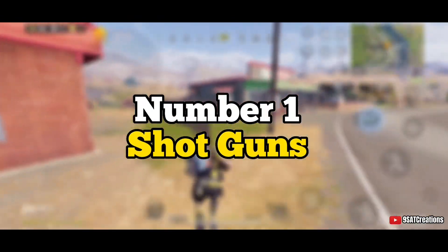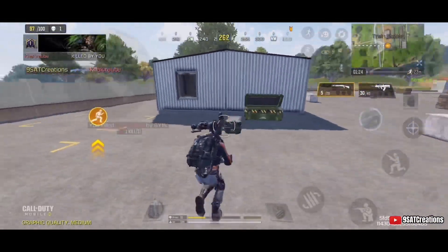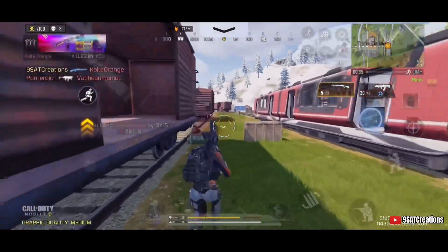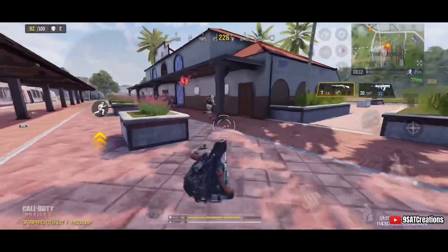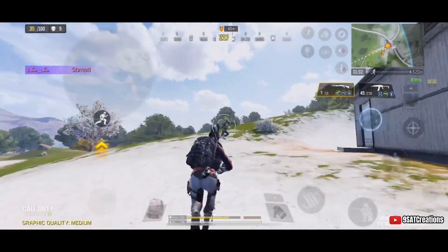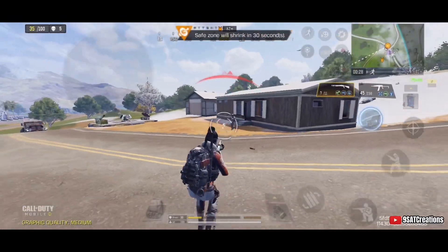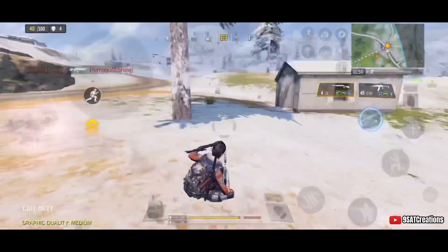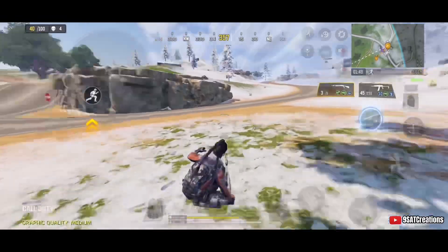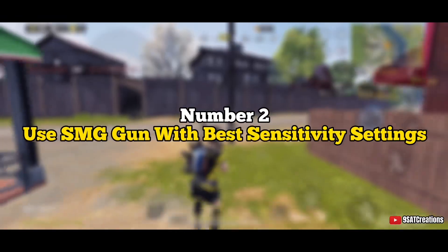Number one: shotguns. Most pro players use shotguns in close combat because the damage rate is very high. Always use shotguns with the slide-jump-shoot technique in close combat, and always use cover in both multiplayer and battle royale for best shots. Practice your shotgun skill every day for the best close combat results.